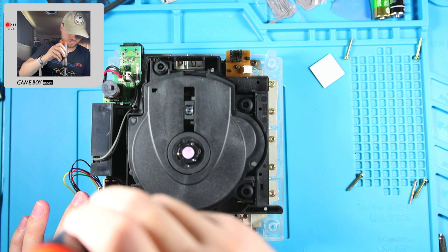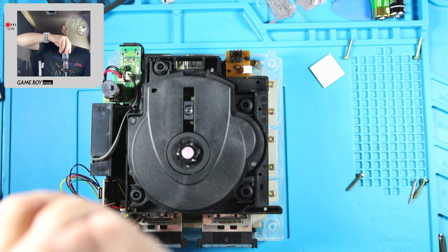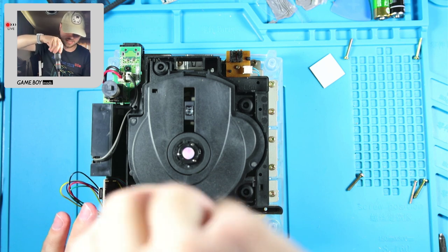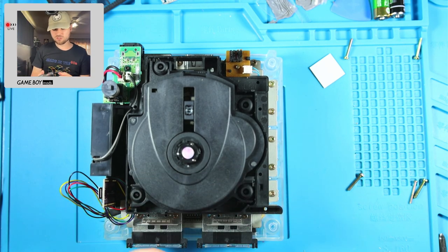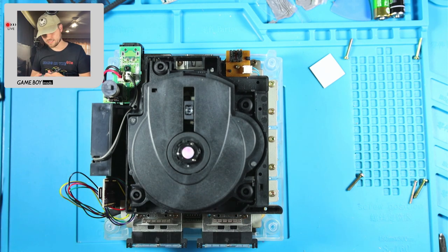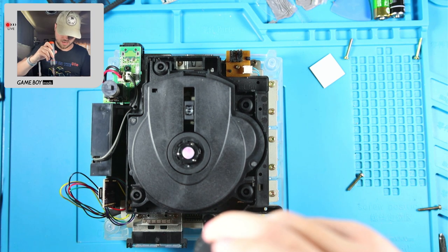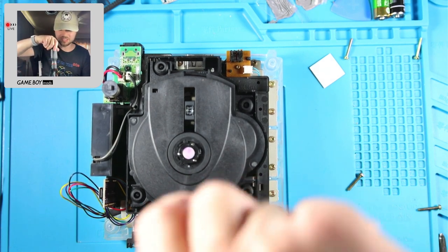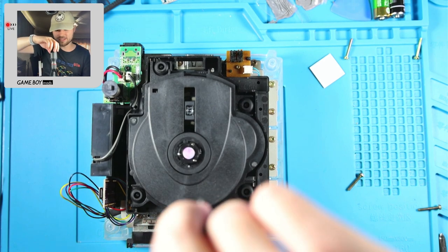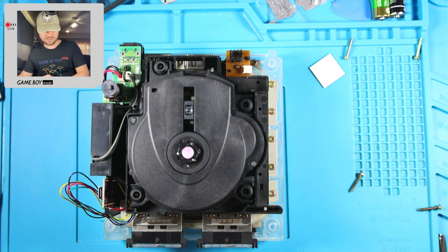My machine is old by today's standards - I built it in 2018. It's a Ryzen 7 2700X with Corsair Vengeance RGB Pro DDR4. The most frustrating part is my motherboard doesn't have a USB-C header, so the USB-C on my case does nothing, which is awesome.